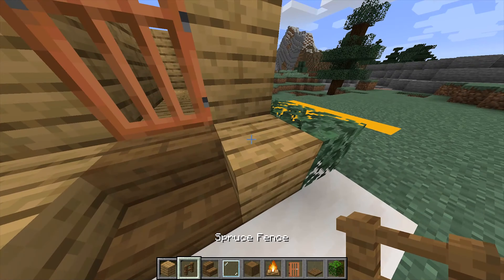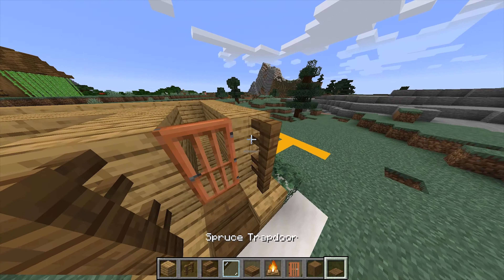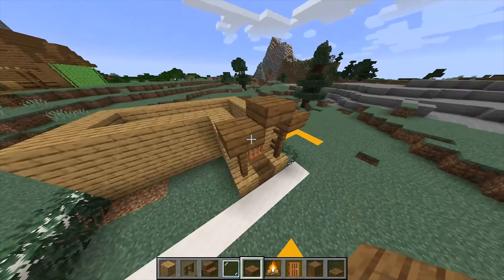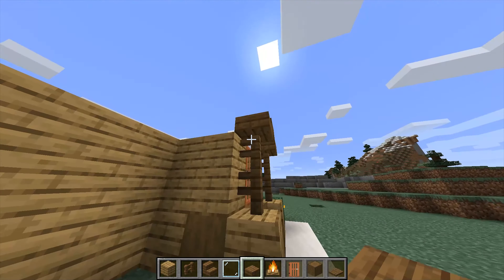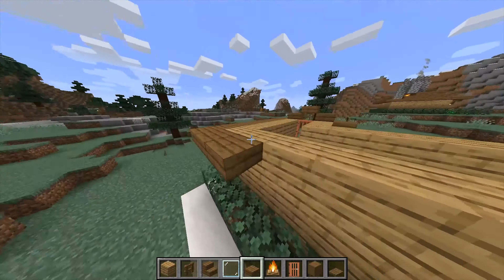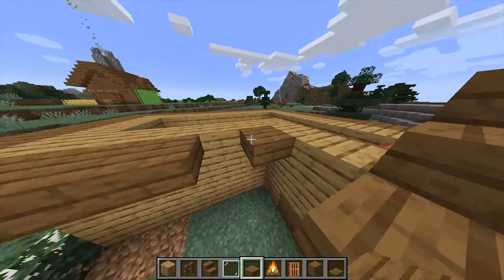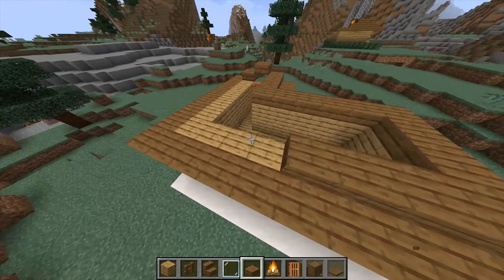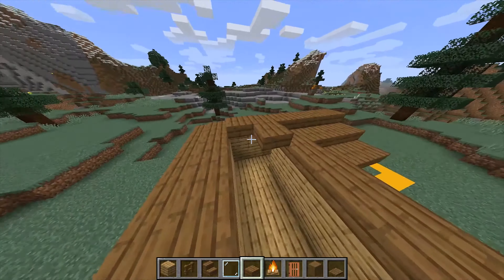Get a fence and go to this block — put two fences up, then get any type of slab and place it right on the top all the way around. Then put one up like this, and one below this one just like that. Put this all the way around — I'll speed it up for you guys. Now put this up like this and you're good. Put this one up also, just like this.